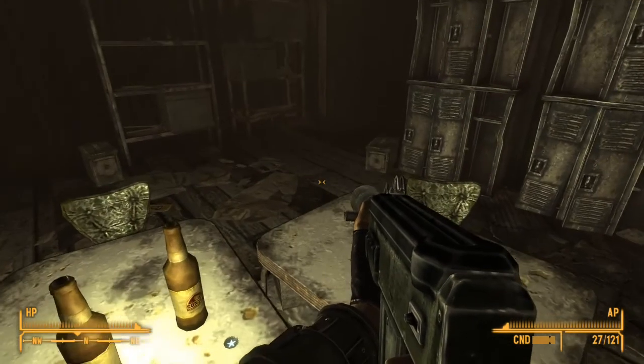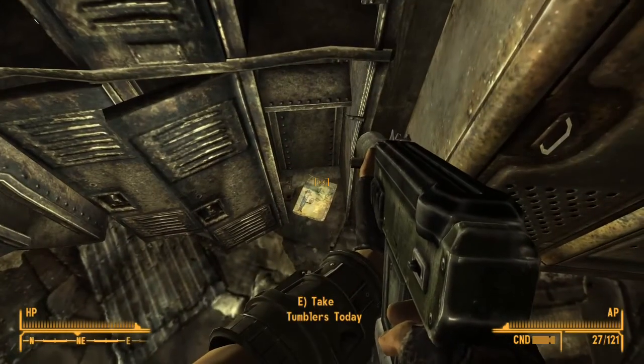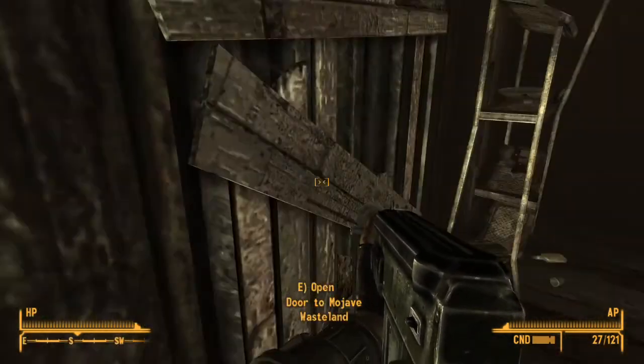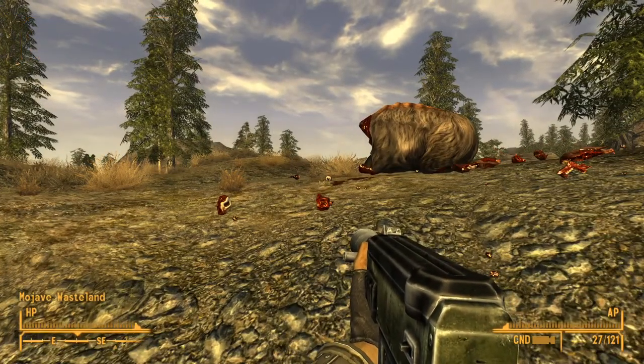From the entrance to the mine shack, as you can see, there is a star bottle cap. You're gonna go to the right here and there it is on the floor. That does it for this location.